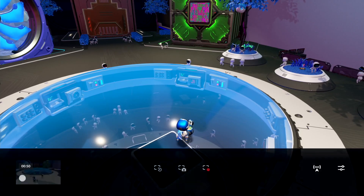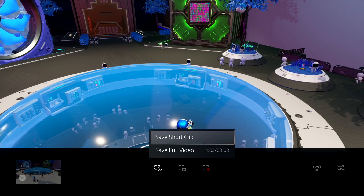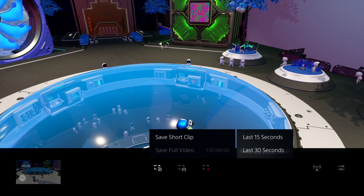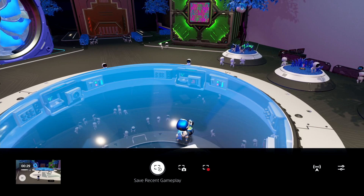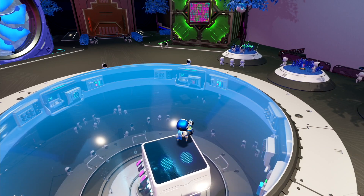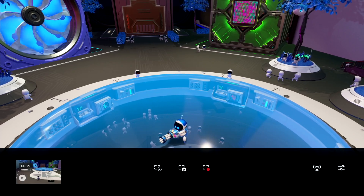The icon on the left will actually let you save previously played clips. You can do a short clip of either 15 or 30 seconds, or you can save a full video and it'll save based on your settings of up to 60 minutes. This feature is awesome because the PlayStation is always recording, so you can go back in time and actually grab that clip.